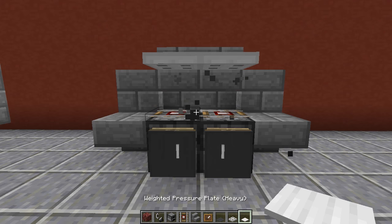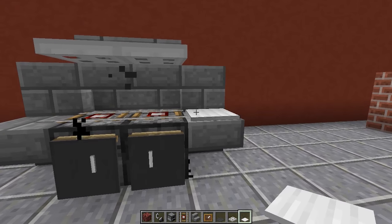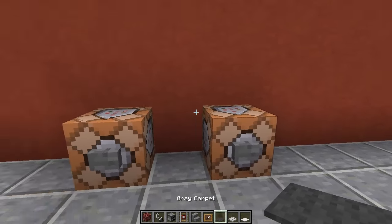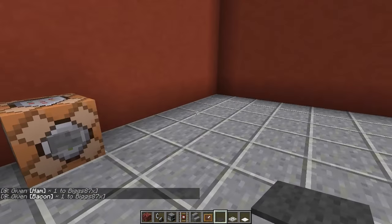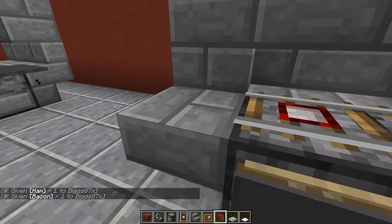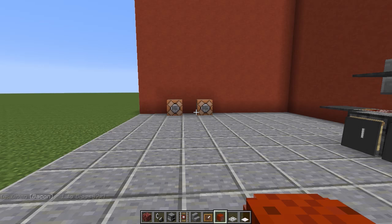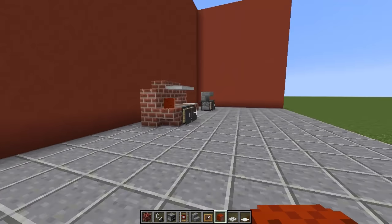If you want to add some more detail to this second barbecue, you can put an iron pressure plate on the side so it looks like a plate. You can also grab yourself some custom heads — I've got two command blocks set up over here and these are going to give me some custom meat heads. It gives me a ham head right there and you can put that on the side to add some more detail. All the commands for the custom heads will be in the description.